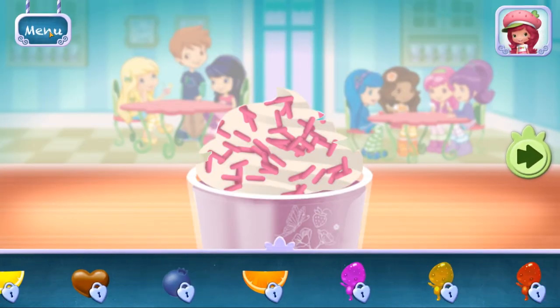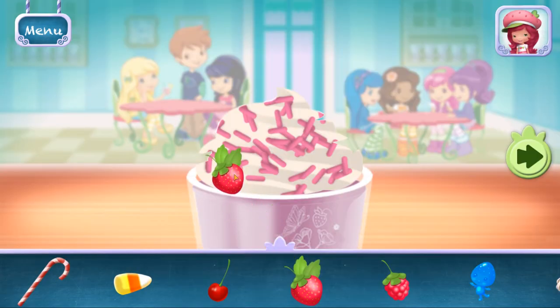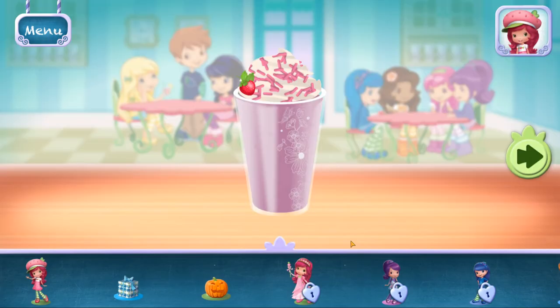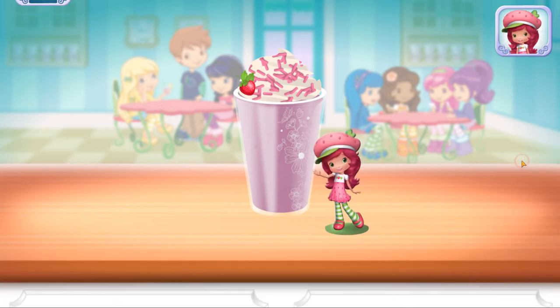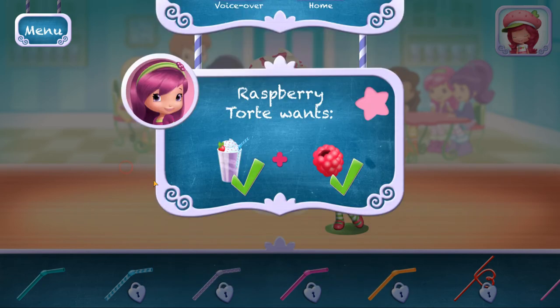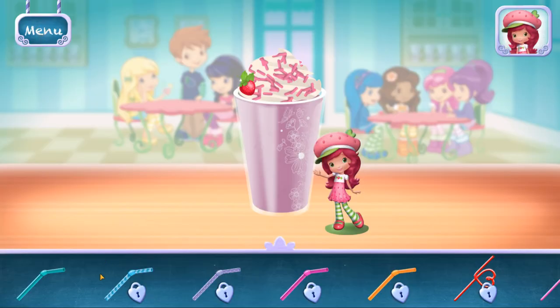Now we can add toppings and fruit! Time to decorate! My friends have ordered some very tasty desserts — for every order we fill, you'll get a star! Choose a fun straw to complete your creation. Unlock the cake pops and you'll get even more!